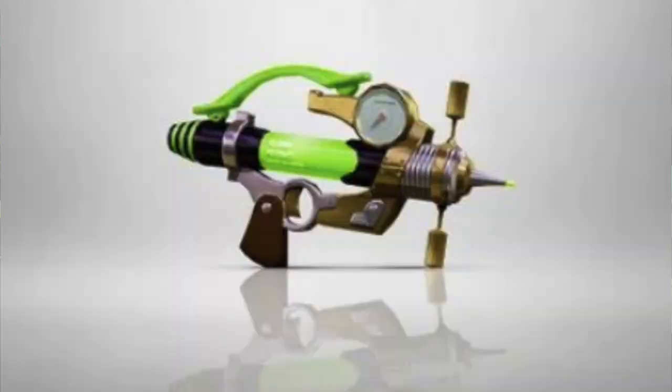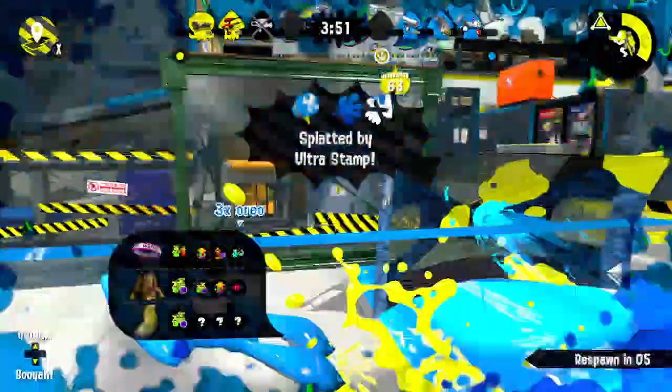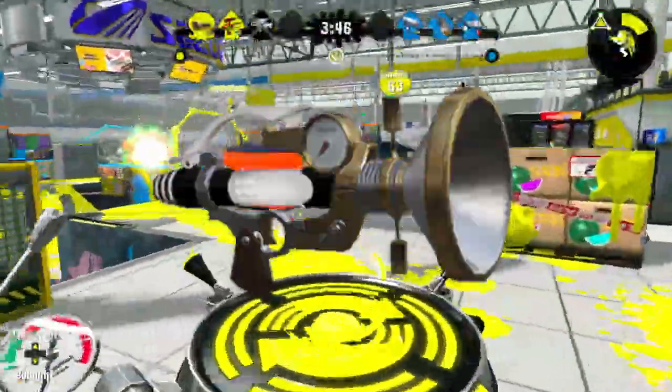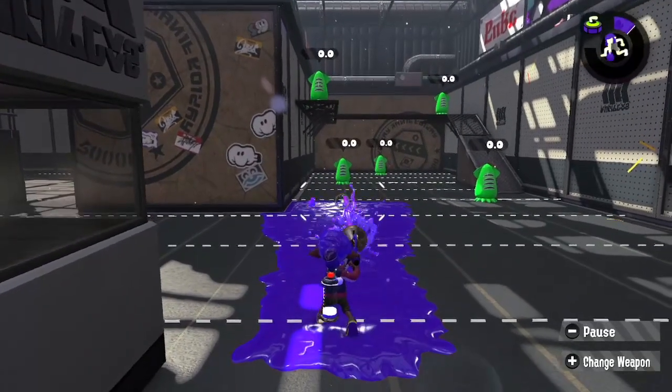Up first are the Sploosh and Splash-O-Matic, which are based off of bold marker pens and tattoo guns. As many of you have noticed, the Sploosh and Splash-O-Matic are kind of the same weapon. The only difference is the Sploosh-O-Matic having a funnel at the end instead of a sharp tip like the Splash-O-Matic, which explains the Sploosh-O-Matic having a more widespread shot than the Splash.